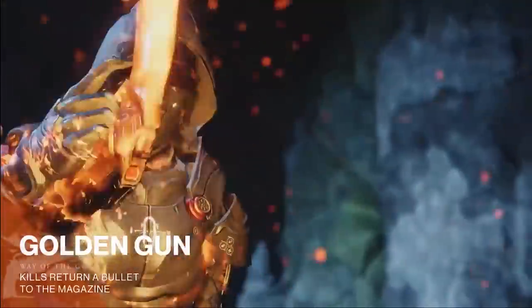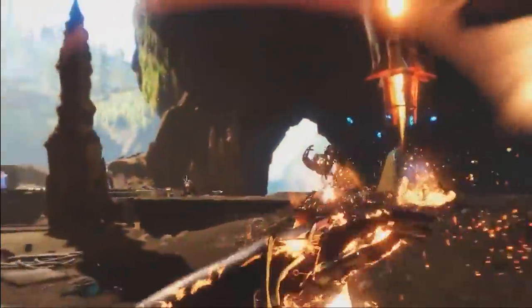Bungie has also buffed old supers, including the Golden Gun. Kills now return a bullet to the magazine, allowing you to pull off some naughty little killing sprees. This hunter racked up 11 shots.